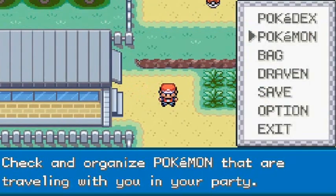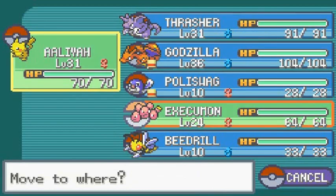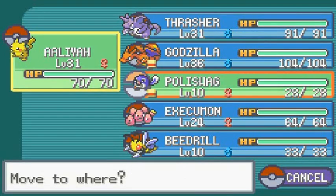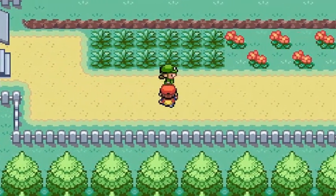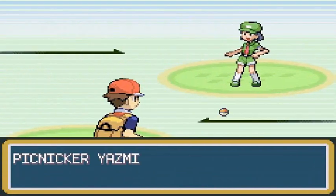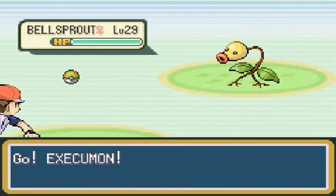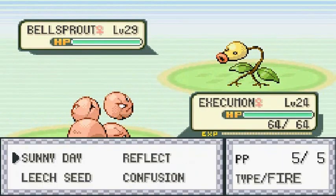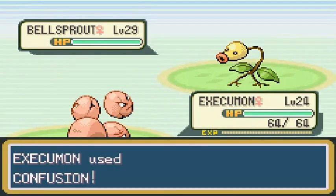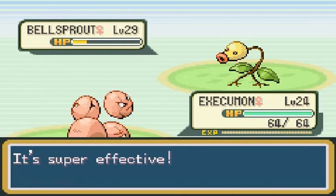Luckily I do have a guide so I'll be able to know what Pokemon are coming out. Let's go ahead and take Execumon first and battle whatever Pokemon we see. Here we go, we got ourselves Picnicker Yasmin and she wants to come out with a Bellsprout. We already know what type Bellsprout is, so Execumon let's use Confusion! It is both a Poison and Grass type Pokemon so it should help us out.